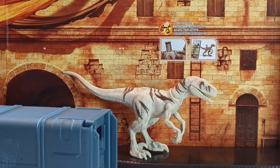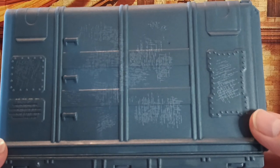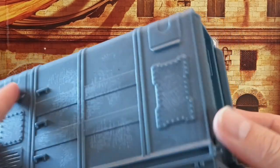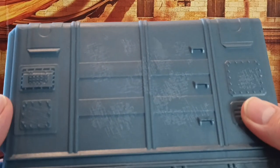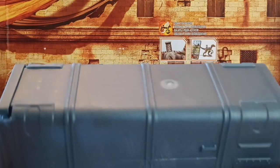Next up we have Atrociraptor Ghost with his canister. This canister is packed with detail — I love the weathering on the sides, making it look old and scratched up. There's the front and the sides — very nice detail. I actually want to get three more because there are four Atrociraptors that came in these canisters, so I'd like to eventually pick up three more.